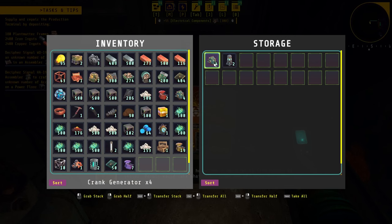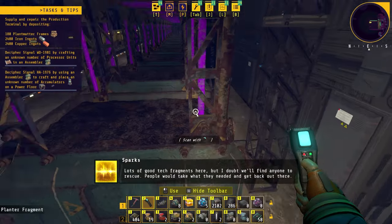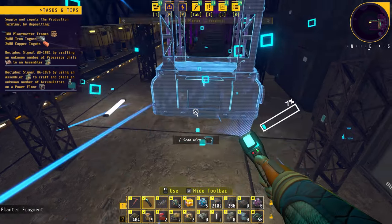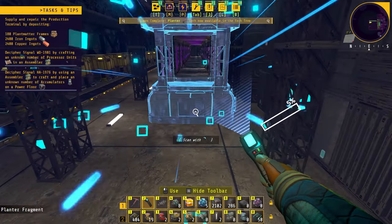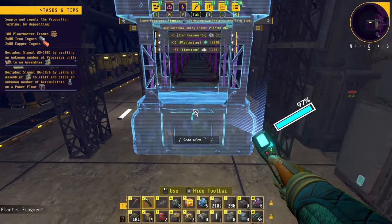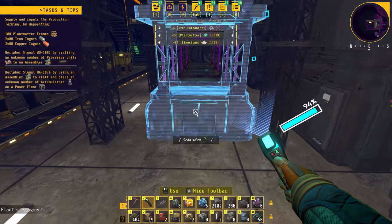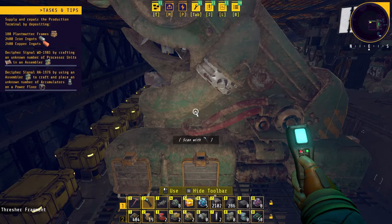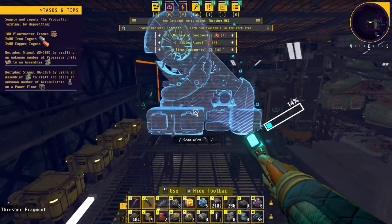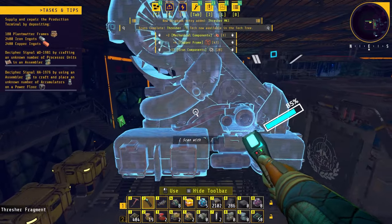I'm going to keep picking up all these filter inserters — lots of good tech fragments here, but I doubt we'll find anyone to rescue. People would take what they needed and get back out there. Now we'll grab the planters. The planters are used to grow the seeds that we've been picking up into full-grown plants, and these are the threshers. Once these plants grow, the threshers will break down the plants into materials that we can then send for processing.